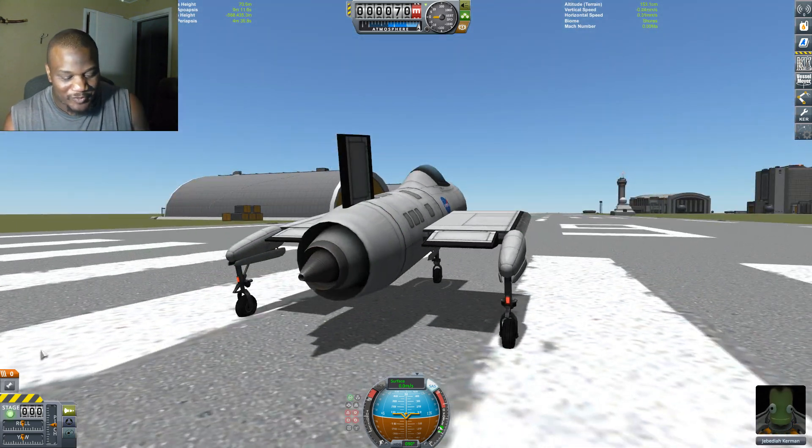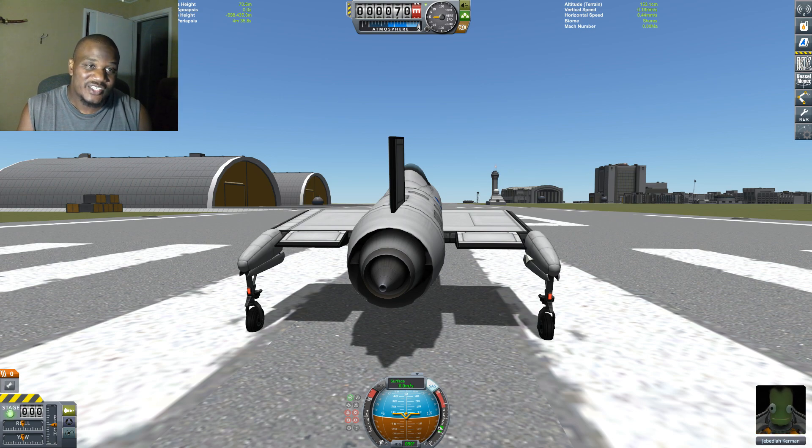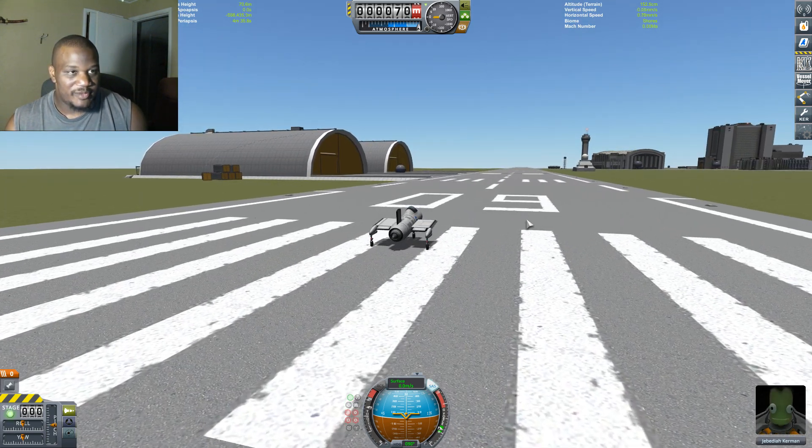All right, so what we're going to do is we're going to F5 right here and we're going to try to launch this bad manmajama. What we're going to do is try to launch, flip it around once we're over the water, and then come back in for a landing — we want to see how fast we can do this. So I'm going to do F9. All right, at two minutes we're going to lift off. MET of two.